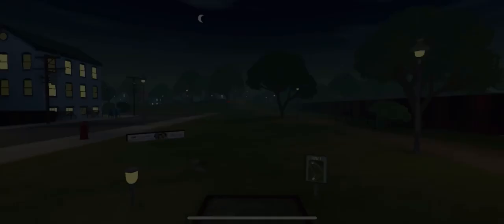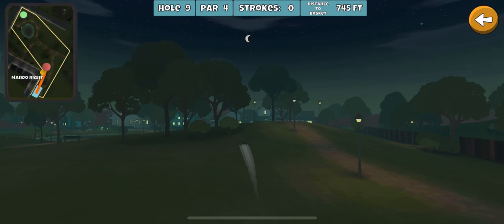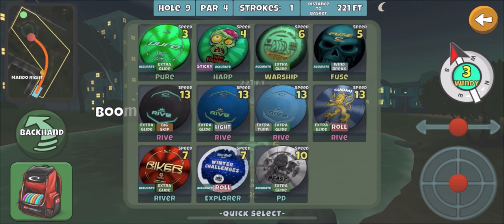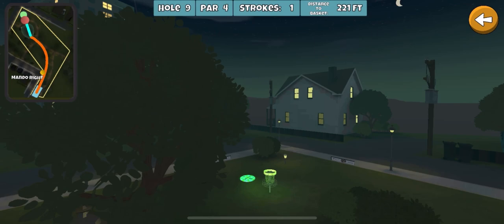Hole 9 — we got a pretty good round going, this is looking good. Don't hit the pole — oh man, stop! Wow, so that might be my best drive ever on this hole. We're gonna kind of try to go for it, but I don't think this disc has enough. Kind of being a pansy about it — I didn't put enough anhyzer on it. Darn it, that would have been a nice eagle to finish it off, but still a solid round.